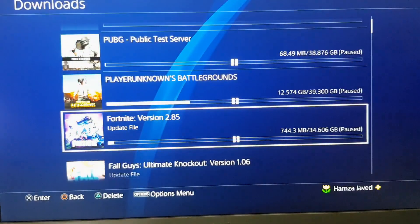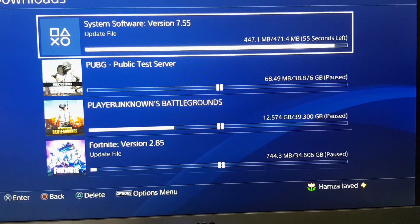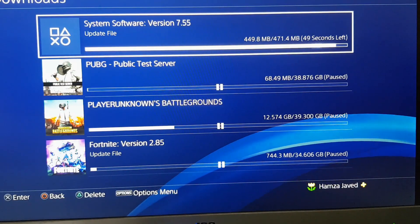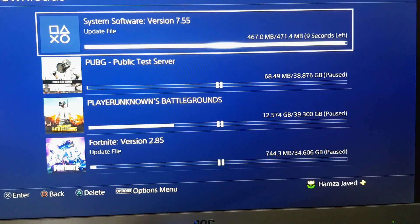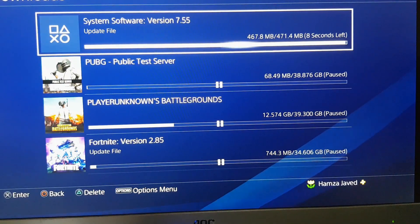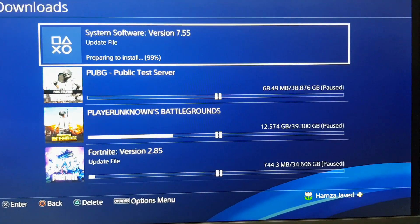Let me pause Fortnite — you can see we've almost downloaded the update. All you need to do is delete the update and it will automatically add itself back to download. We now have about eight seconds left, so just wait a few seconds for the download to complete.